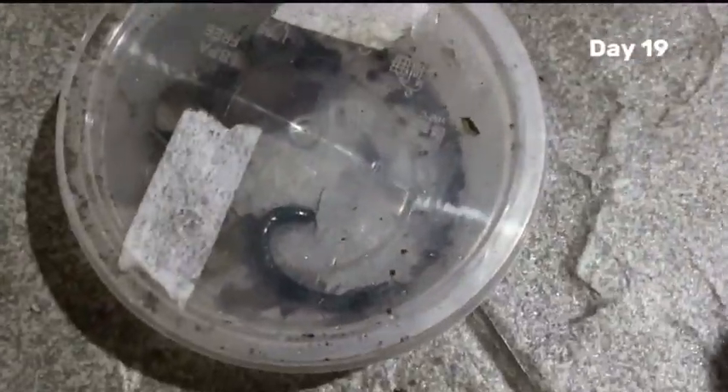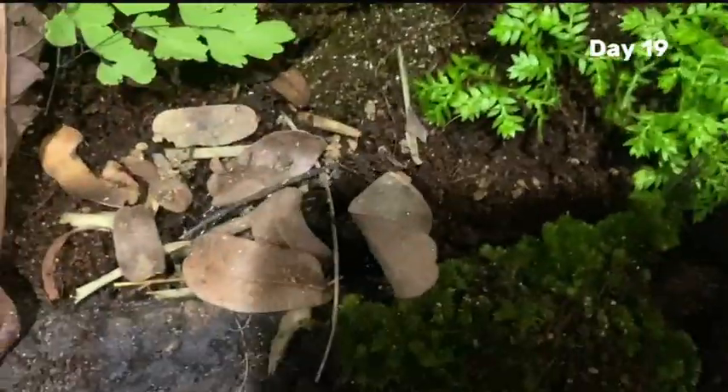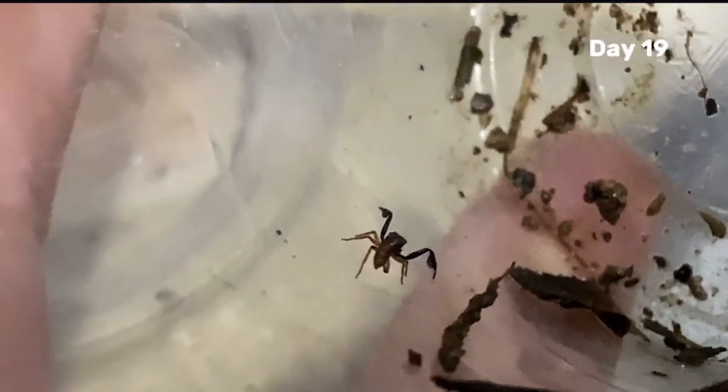Meet Obsidian, a black centipede. With its swift movements and venomous bite, Obsidian is a fierce predator and will help to maintain balance in the ecosystem. I even added a few baby jumping spiders. This jumping spider I caught looks like a combination of a mantis and a spider, due to the mantis-like arms it has.